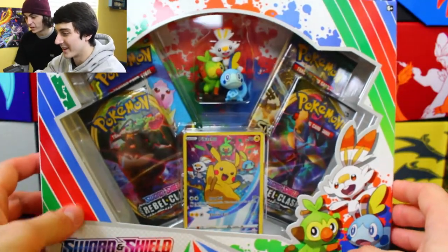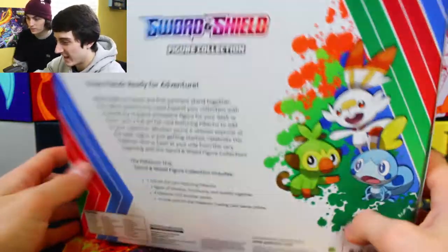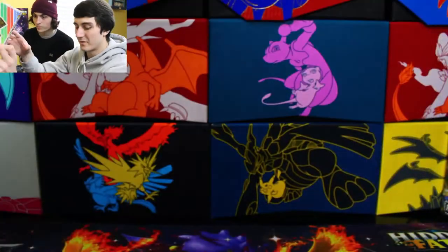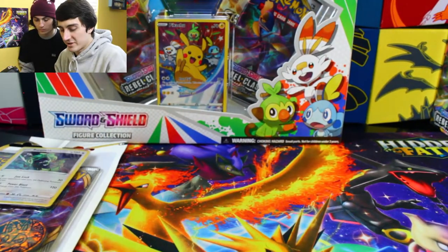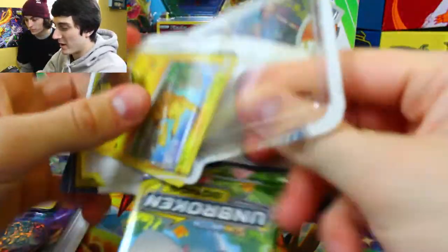It is awesome — it is so sick. Look at that promo. We'll take a better look at that when we take it out of the box. Here's the back: three friends ready for adventure. Feel free to pause and read that, but we'll take a better look at the promo and the figure when we get it out. But I want to start off with this Unbroken Bonds check lane blister real quick.